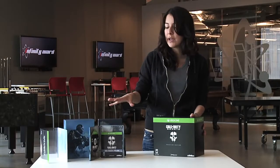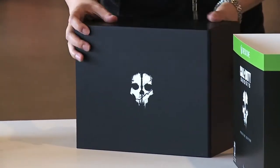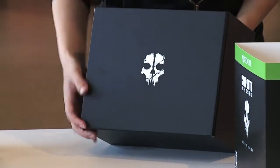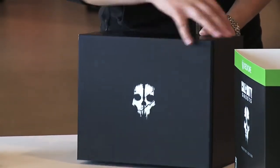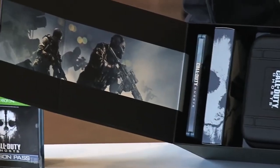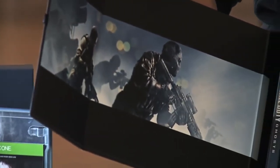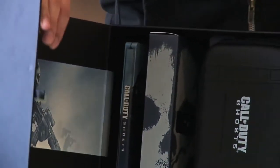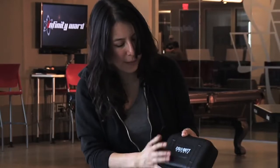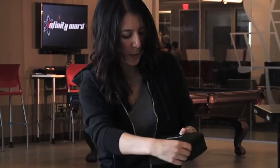Now everything that I showed you here will also be in the prestige edition. If I take off this outer layer you'll see the logo embossed on a really nice box. I'm going to open it up and on the right side you'll see the artwork here. Similar to the hardened edition we also have the steelbook case and paracord strap, but on top of that the prestige edition includes this camera case, which is really sturdy. Let me open it up to show you what's inside.